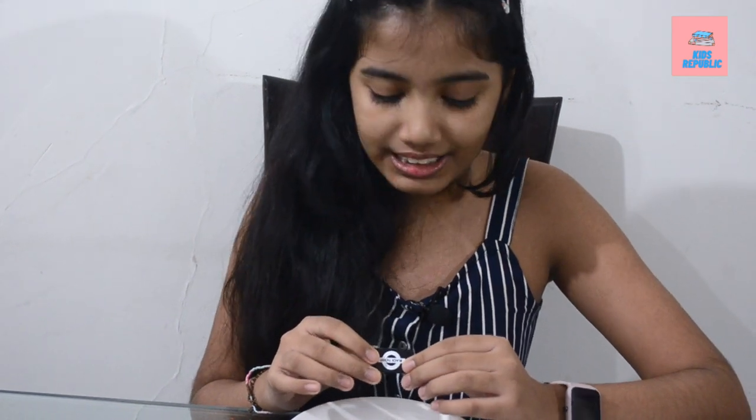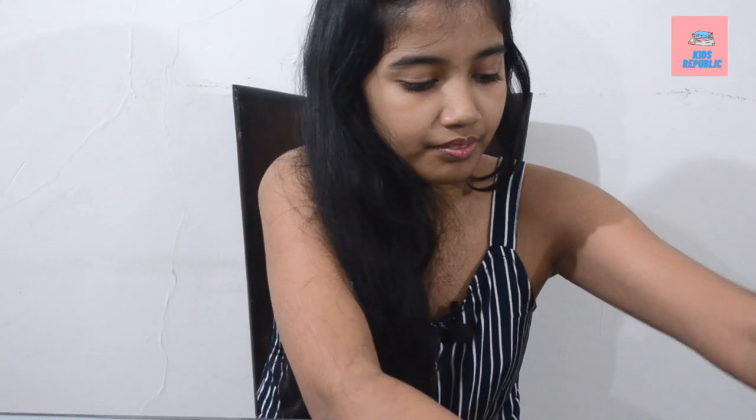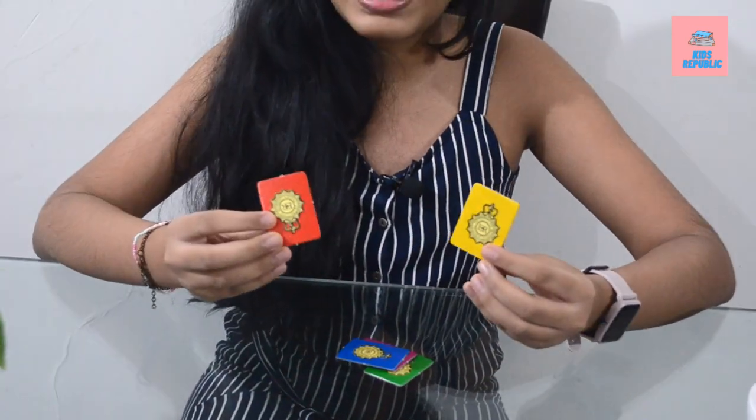These are black tickets, used only and only for the thief. This is a double ticket — we use this for playing double time, meaning taking two moves at once. These colorful pieces are the pawns of the game. These are the badges of the detectives. This is a blank ticket used for replacing any of the other tickets.